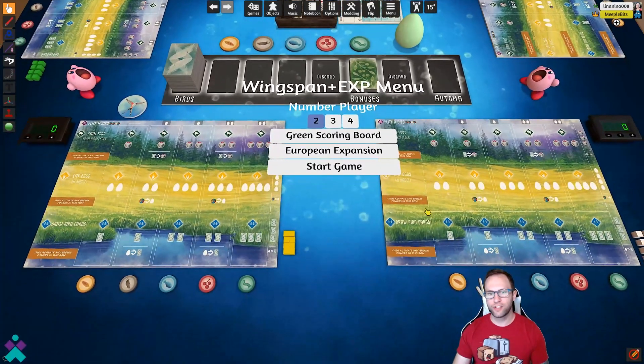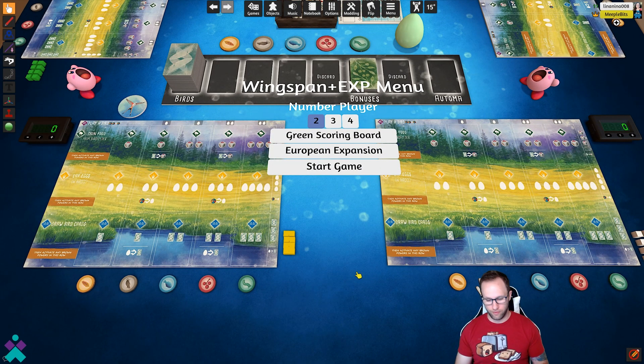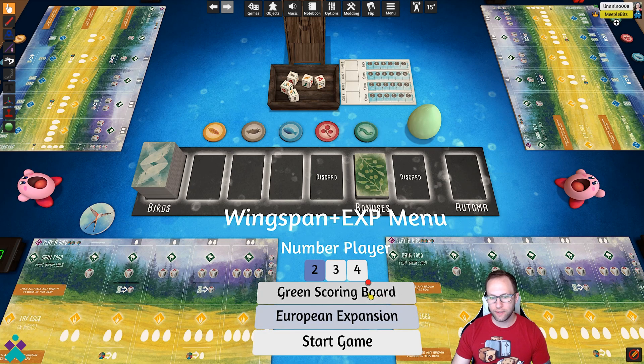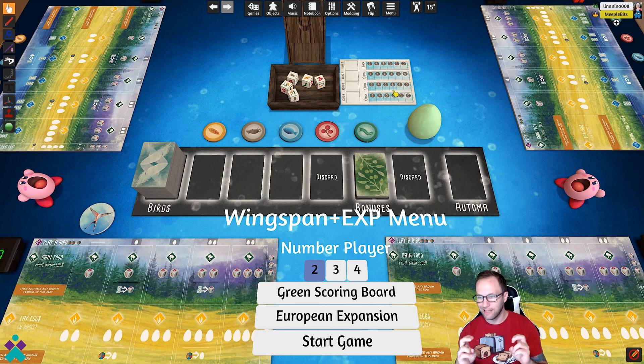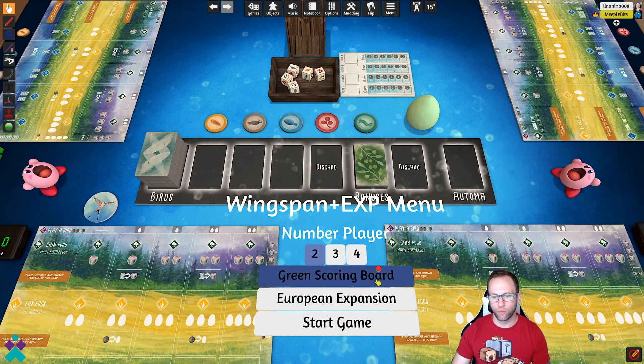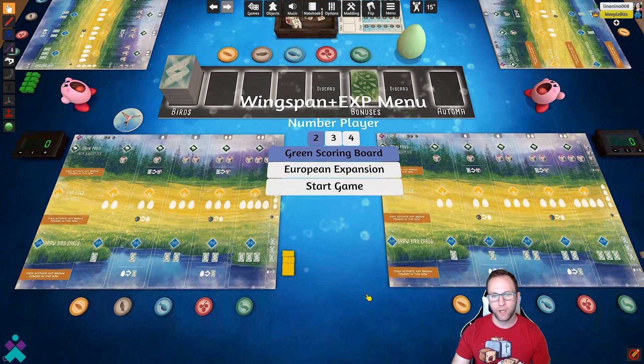So how does this particular version of Wingspan work? Well, the setup is actually pretty well scripted along with the transitions between the rounds. To begin, you want to take a seat at the table and select the number of players that are going to be playing the game. Then you want to toggle on or off the expansion or the green scoring. By default, it's the blue scoring, which is a less competitive version of the game, or you've got the green scoring, which is a more competitive style. Toggle on green if you want to use that, or leave it blank for the default blue, or toggle on the expansion. Once ready, you're going to click start game.